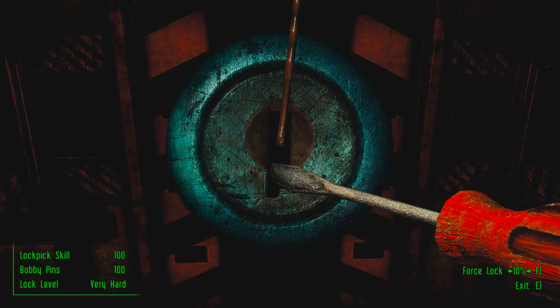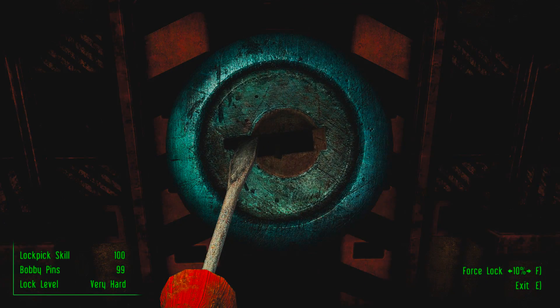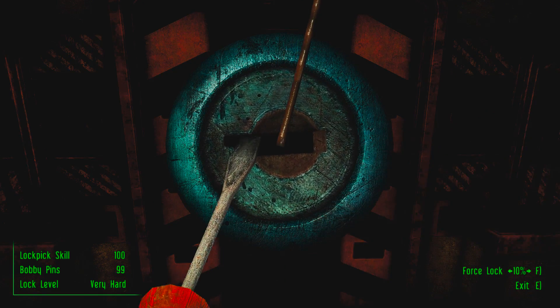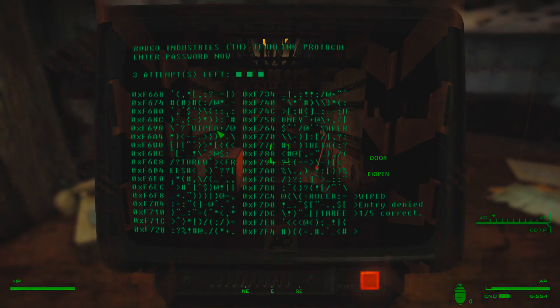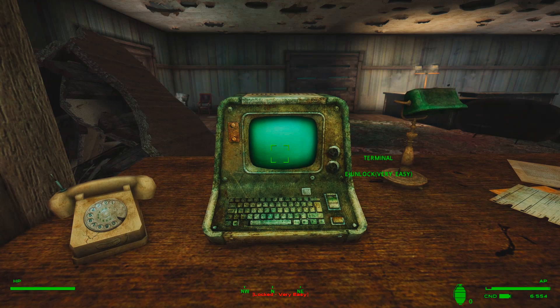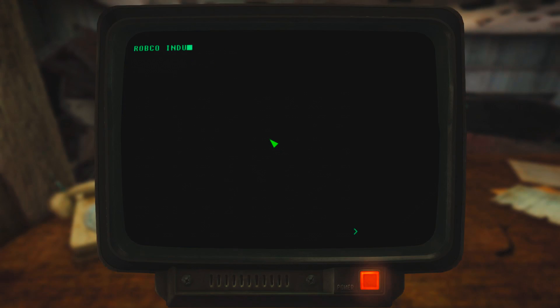In the vanilla game, the lockpicking and terminal hacking sequences quickly lose their challenge and late into the game would just become a chore, especially the terminal hacking since it can easily be abused by backing out of the sequence in order to reset all of your tries so you don't get locked out.